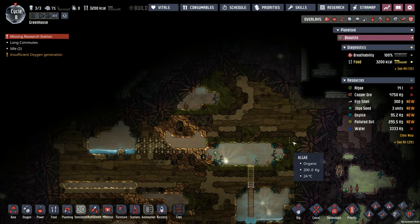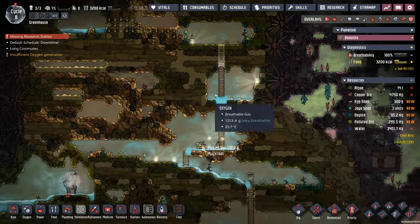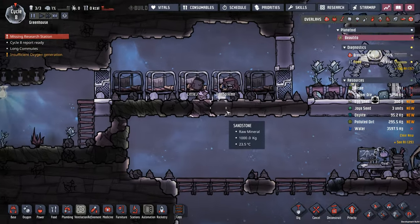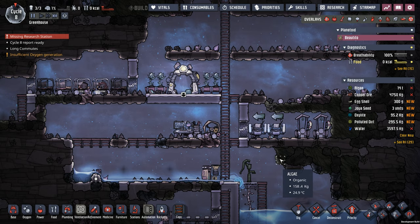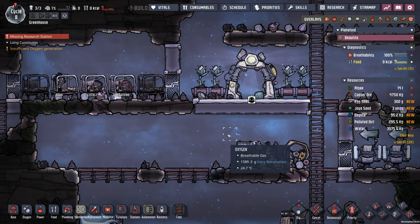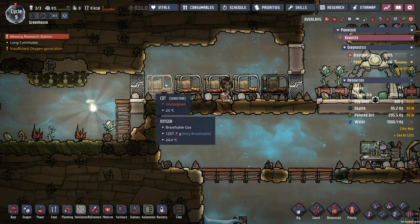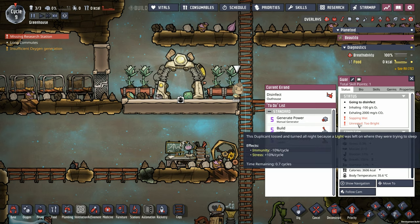Any other water in the immediate area that we want to drain? Some igneous rock up here. I'm starting to get nervous - I only see two dupes in the beds. Where's the third dupe? Where are you, GWAR? And how did you get stuck? Oh, here you come! I got a little nervous. Is it too bright? We're going to have to put a better door there for GWAR, because he kept waking up to the light. Unrested, too bright - so now he's got a plus 10% stress in the cycle and minus 10% immunity.